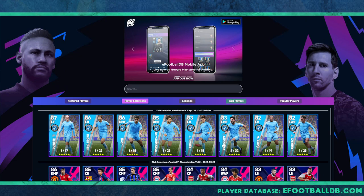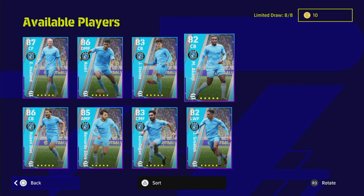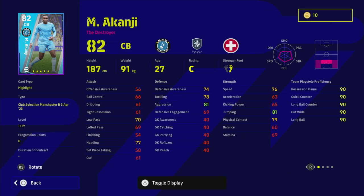We're heading over to eFootballDB and we're going to start with the players — you can see they're updated with the correct player levels. Some players have fairly nice player levels; Gundogan is going to be a very interesting choice, and Grealish is going to be a good choice as a left winger. But we're going to start with Akanji.